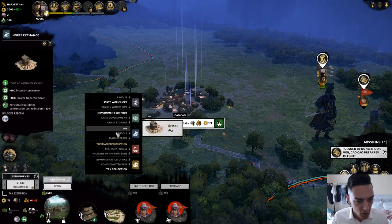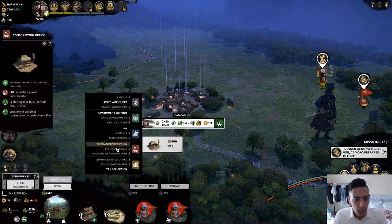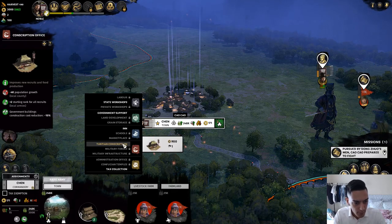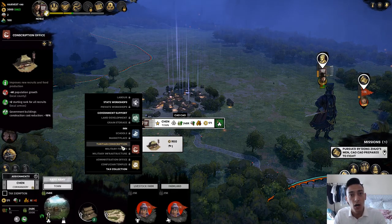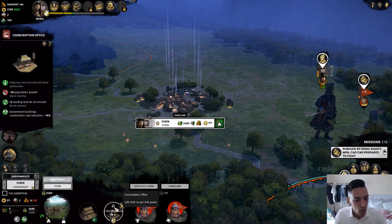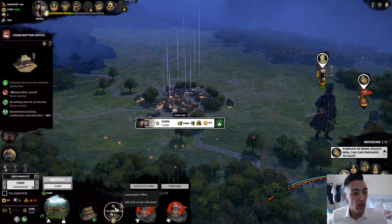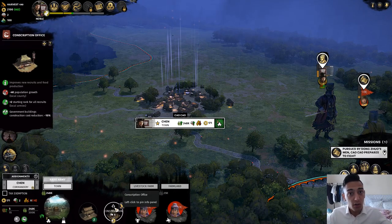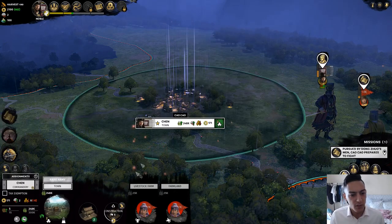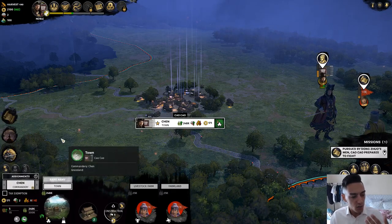We have some construction options available — all of these serve different purposes and can be upgraded as your settlement grows. What we need right now is a conscription office so we can recruit more of the populace. However, building a conscription office will give you minus 4,000 population growth because it's pulling from the local peasantry. Always watch your population carefully and manage resources accordingly.